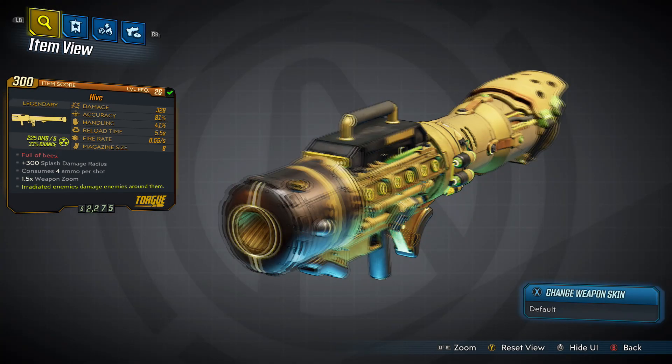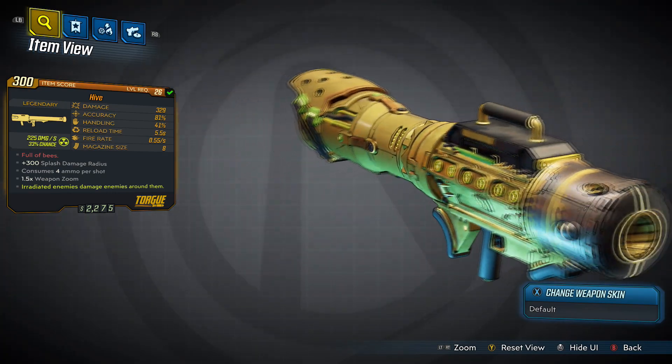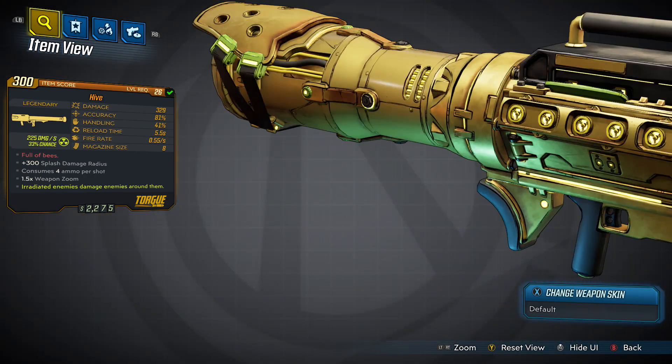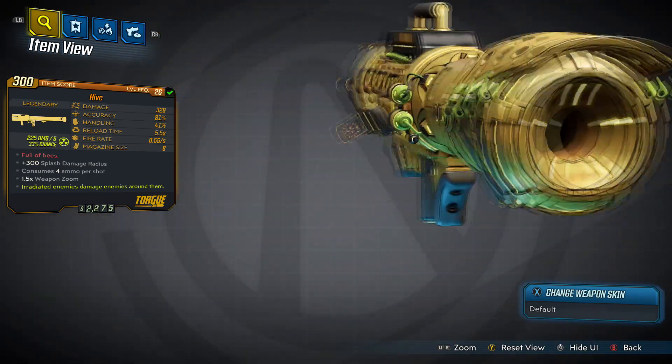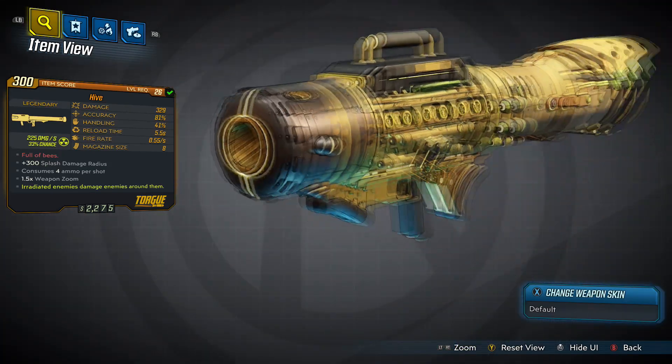What's going on guys, it's Pilot, and this is a quick video to show you that the Hive is back in Borderlands 3. It has two noticeable differences: it is now no longer a unique blue drop, it is now a legendary drop, and it's no longer a Maliwan launcher — it's a Torgue launcher.